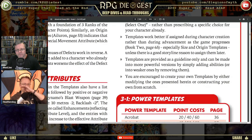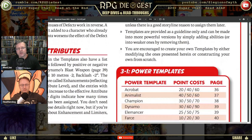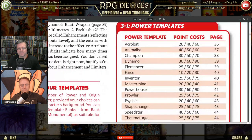Templates are provided as a guideline only and can be made into more powerful versions by adding abilities, or weaker ones by removing them — just pay the points. You're encouraged to create your own templates by either modifying the ones presented here or constructing your own from scratch. The three point costs listed mean the template comes in three power levels: 20.1 is the weakest version, 60.1 is the more powerful version, and this is just a template, not your entire character.